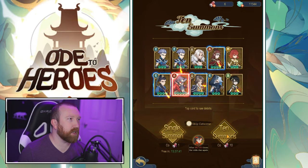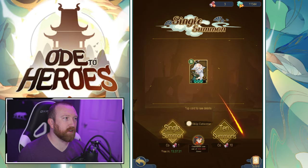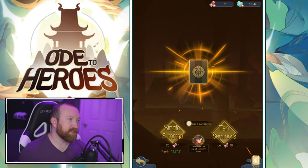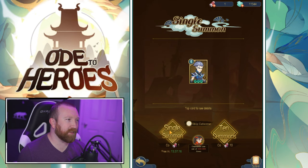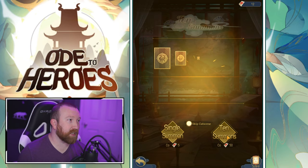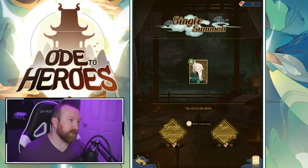We got another Guang Yang. Let's do the single summons — see if we get anything from the last couple, we've got five to go. I think what we're going to do is start saving all of our gems. Last one — anything good? Well we did get a couple quad or triple pulls which was nice. We have some friendship summons as well — we didn't hit anything. One-star, that's garbage. One-star. Overall I felt like that was a pretty good summoning.